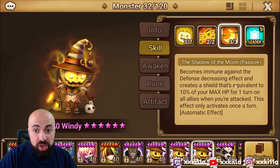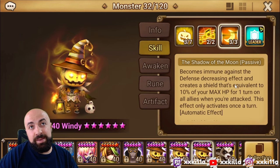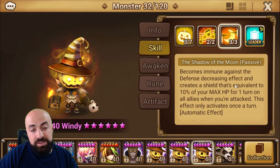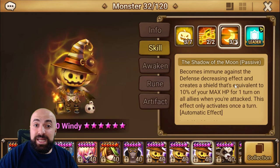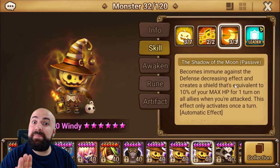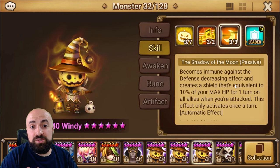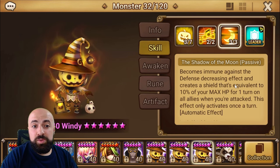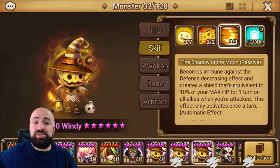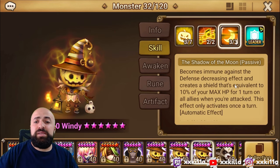Skill one is speed-based damage, skill two gets a speed buff, and skill three creates a shield based on max HP. That doesn't mean triple HP, because as you can see in his passive he can't be defense broken. So high defense on Windy is actually very important as well - because you can't get defense broken, it makes you much tankier to take hits from fire units.